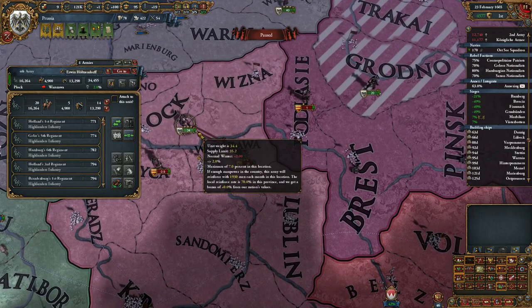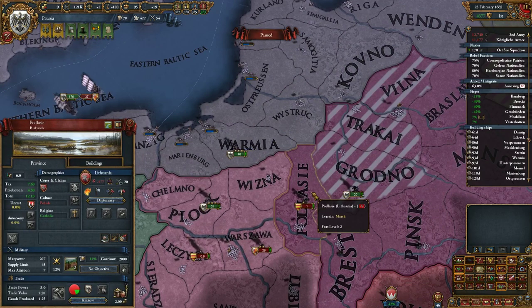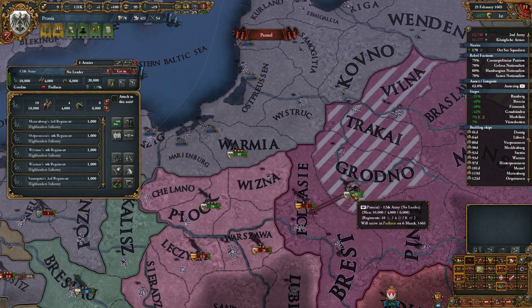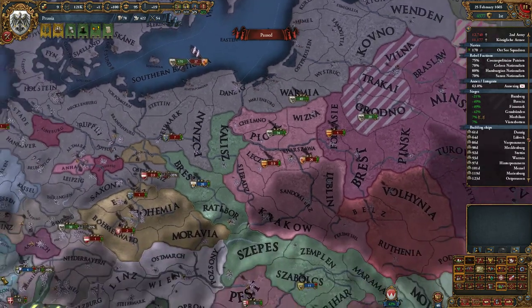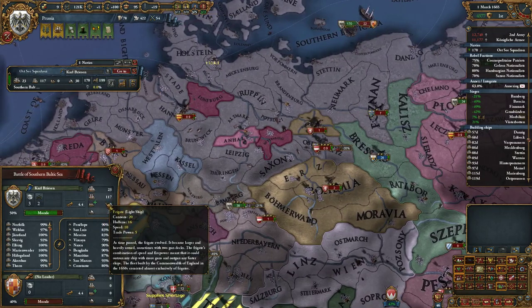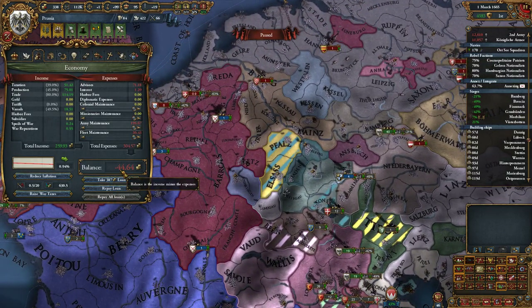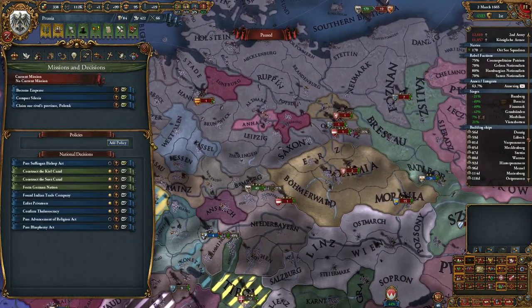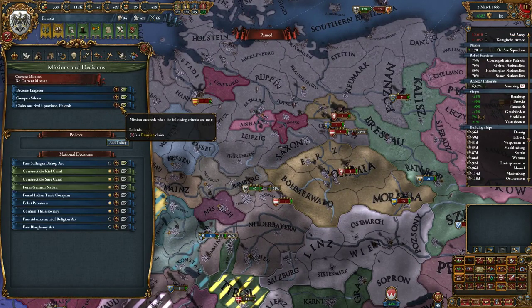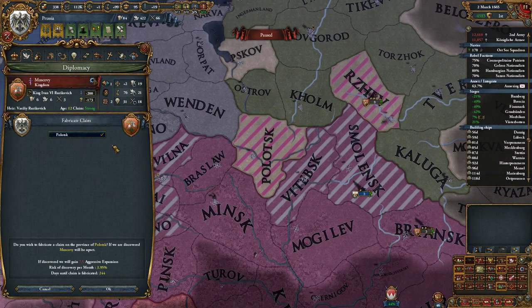Hey Spain, where in the hell are you going? This winter — it's a bad time to be wandering around through their territory. I wonder how many ships we've lost so far. We actually had to take out a loan. Reinforcement is expensive. We'll totally fabricate a claim on that.